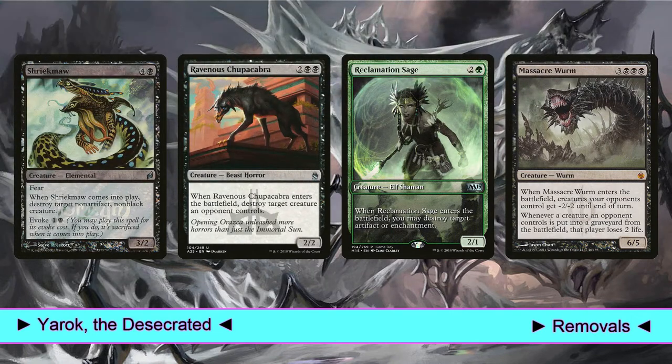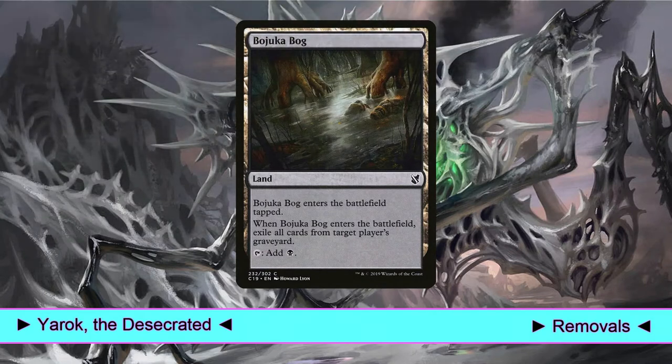But we also play removals specifically calibrated on our commander of course. Shriekmaw and Ravenous Chupacabra are creature removals. Reclamation Sage can take care of artifacts and enchantments. And Massacre Worm is a kind of board wipe that also damages our opponents — against token decks this card is awesome. Finally, we play Bojuka Bog. Graveyards in commander are a thing, and we really like to remove them if we play against commanders like Muldrotha, Murren, or Tasigur. Even better if we do it at instant speed using Crop Rotation.